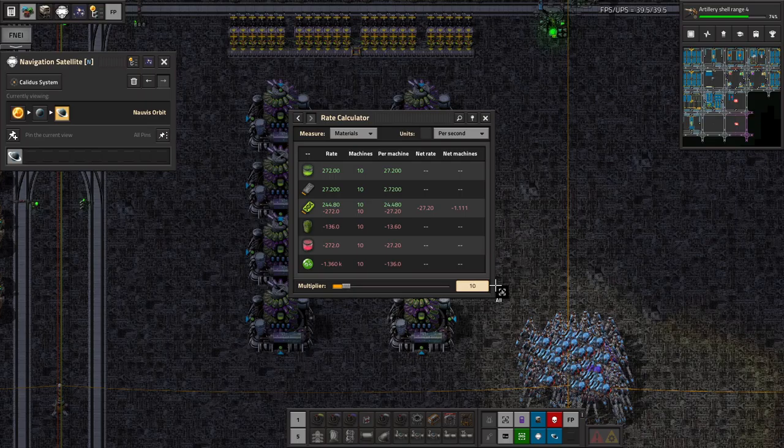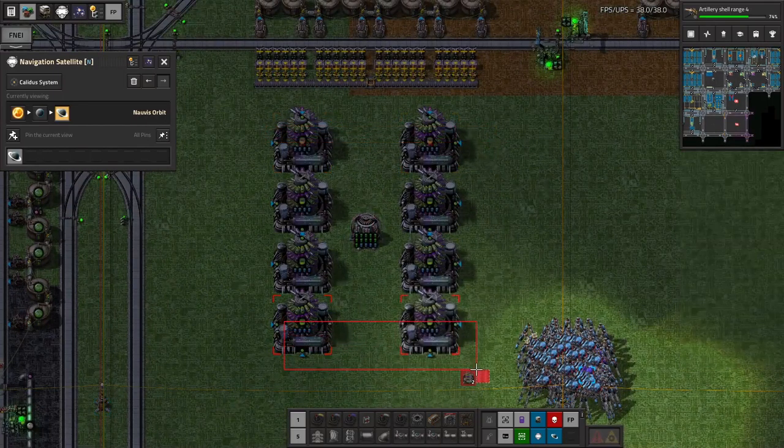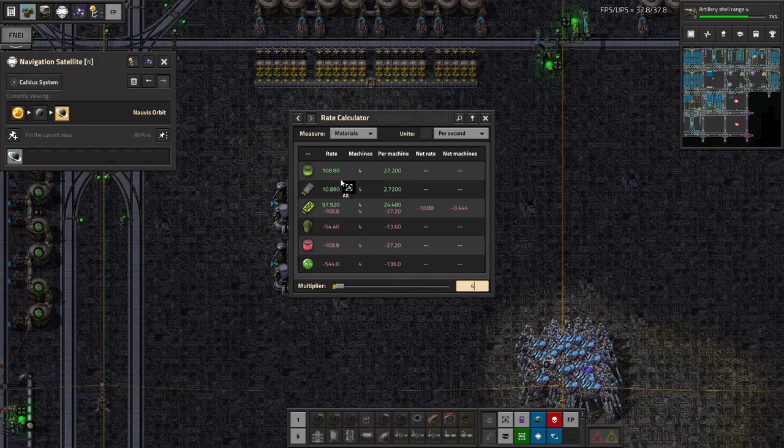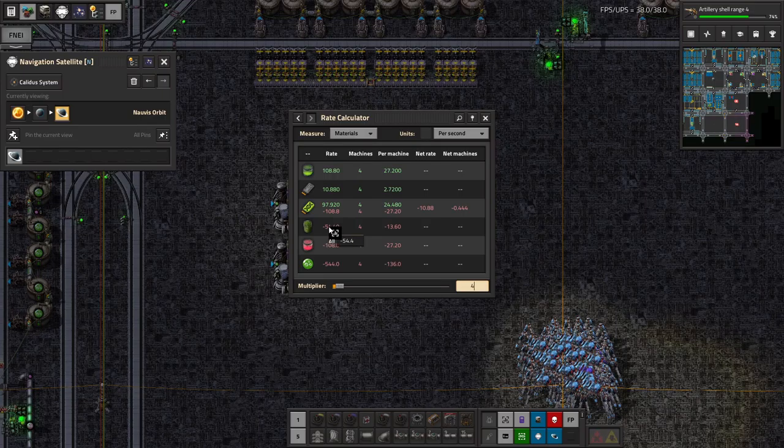That would give us 1,300 bio sludge consumed — 244 genetic data. I don't necessarily think we need to go that fast. Don't even know what we're going to do with four belts of bioculture. So let's maybe go with four of these — that is still more than two belts of bioculture, and more than... well, it's not exactly more than two belts of input for genetic data.